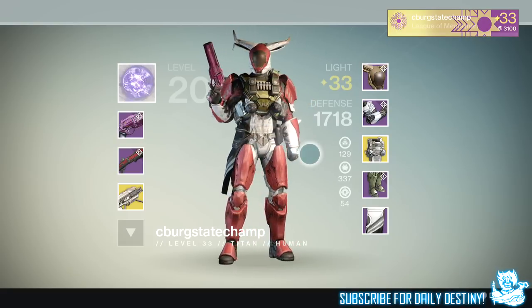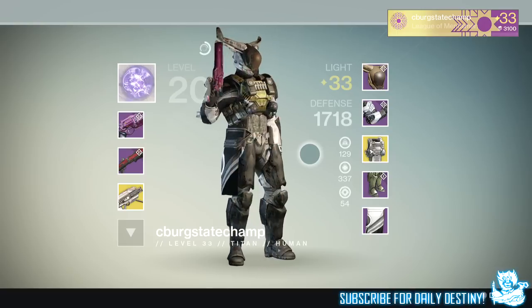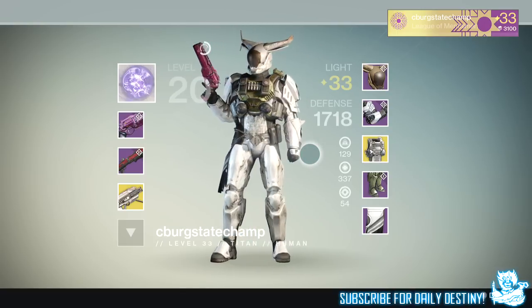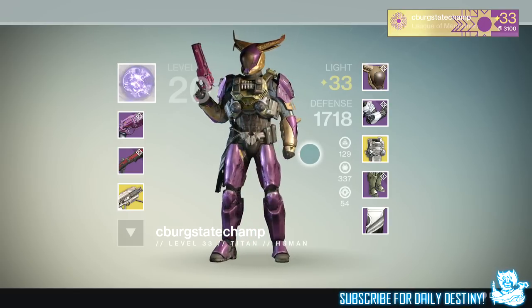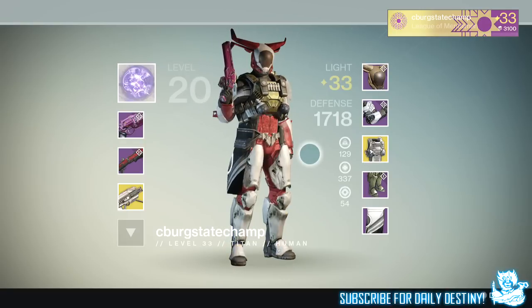Once he defeated the Prison of Elders he had both a weapon core and an armor core to spend with Variks the Loyal. He bought the Judgment's Chance package which rewarded him this amazing looking Titan helmet — the Cow Slayer's Helm. A lot of people are calling it the bunny head or rabbit head. To me it looks like he's got airplane wings on the side of his head, and if he runs at a certain speed it's going to take off.